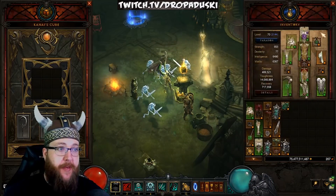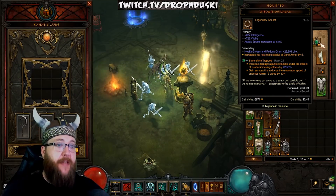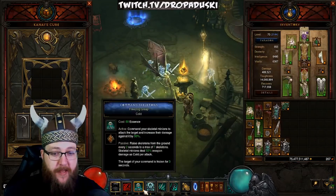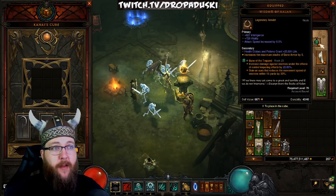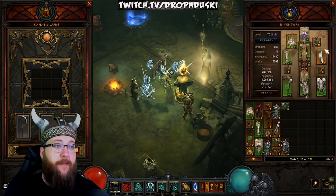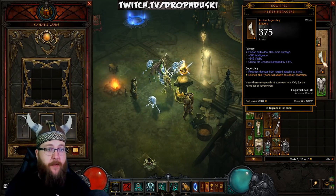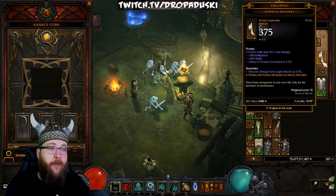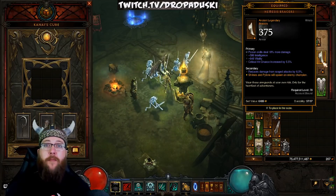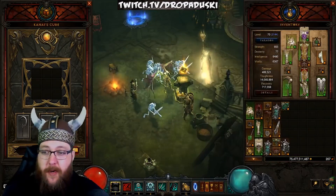After that, the last two pieces are the Wisdom of Kalan, which increases the amount of stacks you have on Bone Armor. This is really nice for survivability — you go from 10 stacks to 15. It helps out a ton for keeping you alive. And then finally, you're going to have the Nemesis Bracers. You'll end up using Nemesis Bracers on every single speed farm build in the game. So if you get a bad pair, you can wear them in the beginning and then later cube them.